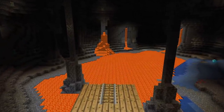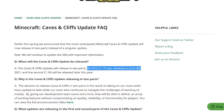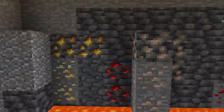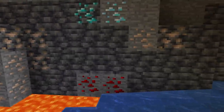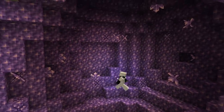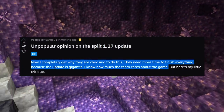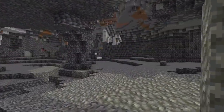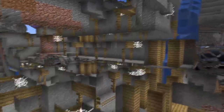However, instead of 1.17 containing all the new cave generation changes, the update was split into two parts due to the complexity and amount of content. Therefore, 1.17 upon release was laying the foundation for 1.18, and didn't really change too much in terms of cave generation besides adding a few new blocks and cool amethyst geodes. Players were upset but understanding, deciding that waiting a few extra months would be worth it in the long run.